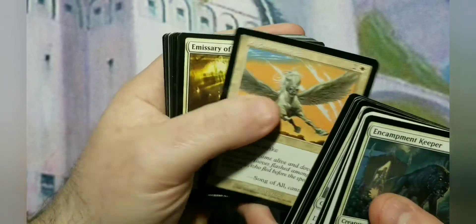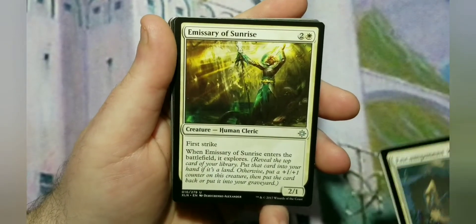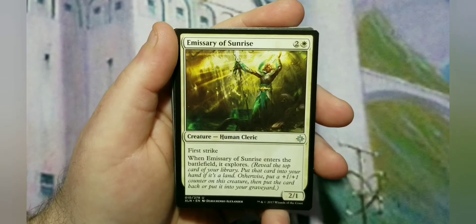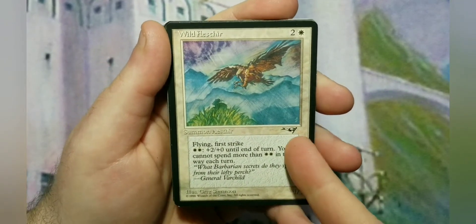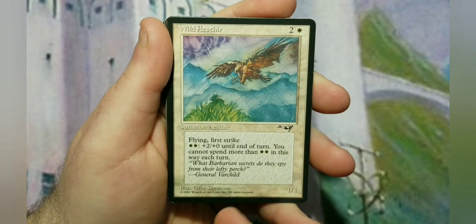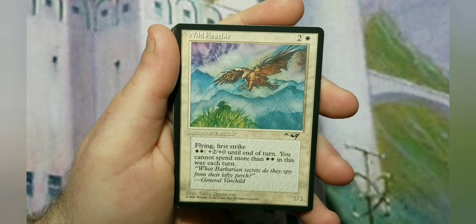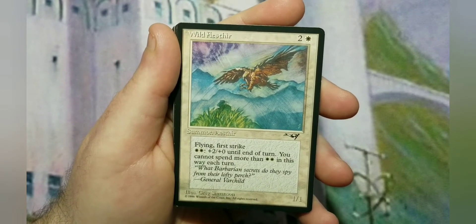Atzal, Cave of Eternity — another 3-cost 2/1 first striker, but when it enters the battlefield it explores, so it can become a 3/2 or put a land in your hand. There's also an Alliance-set oldie — a 3-cost 1/1 flying first striker. You can pay to make it +2/+0, but you can only do it once a turn.